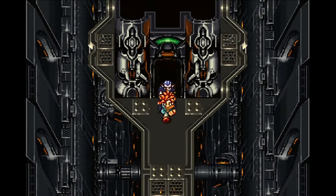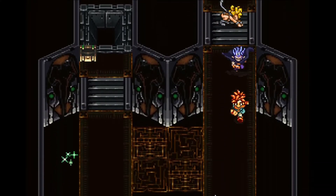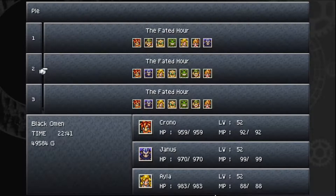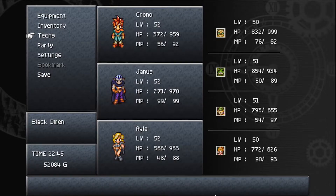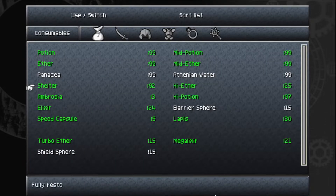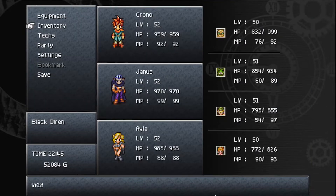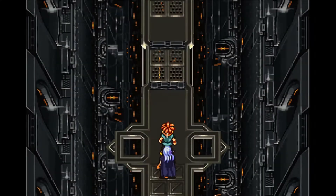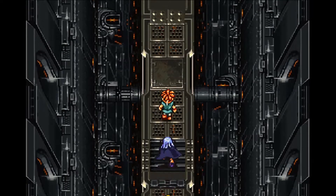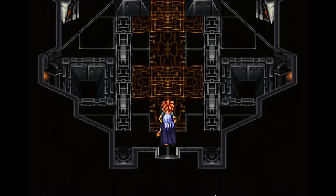Now since I have shelters beyond need, we'll go ahead and place the shelter. Let's check inventory. Don't need to save the game yet. There's one more fight before our final stuff - here we go.